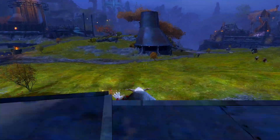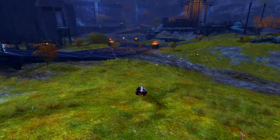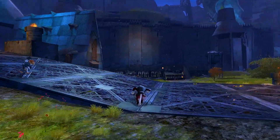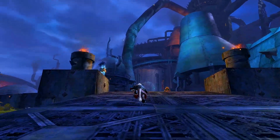Starting with the Charr, you spawn in an area called Village of Smokestead in the Plains of Ashford zone in the Ascalon region of the world. Services here can be found in the Ashford Forum. To the west of this zone is the Charr capital city called the Black Citadel.